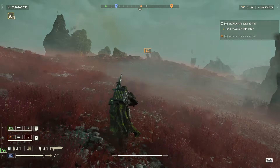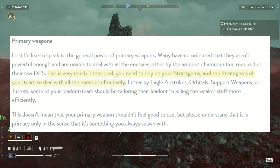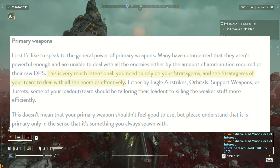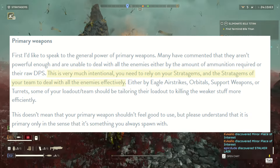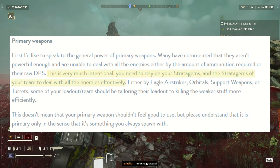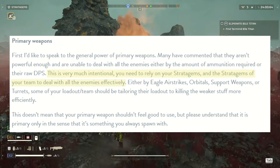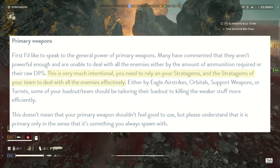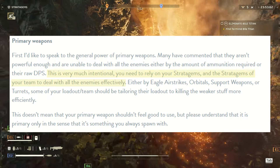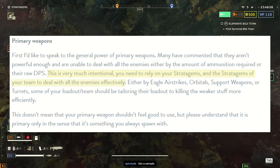Patrick opens the article talking about primary weapons. There's been a community feeling that they don't deal enough damage. Patrick addressed that by saying this is intentional — you need to rely on your stratagems and your team's stratagems to deal with enemies effectively. This game is not COD or Battlefield. Helldivers is unique in how it uses stratagems. Your primary weapon is what you spawn with, but it's not the primary tool for dealing with enemies. The stratagems are. Want to take out a Bile Titan? You're not doing it with a shotgun — you need bombs from the sky.